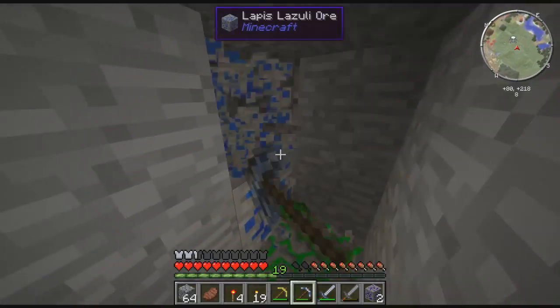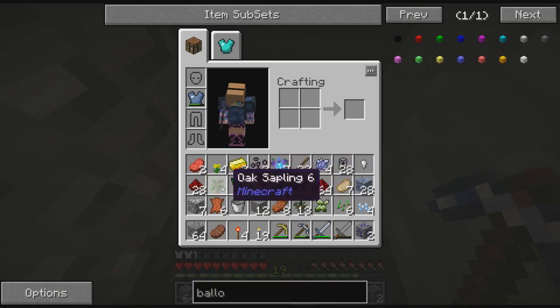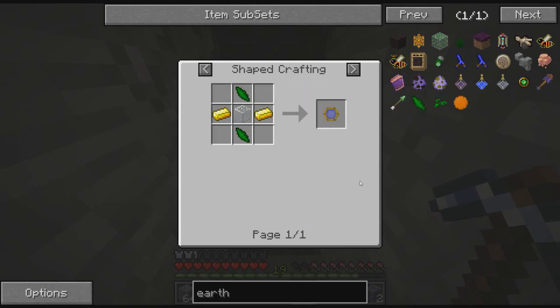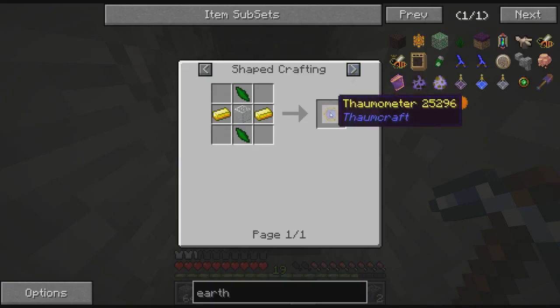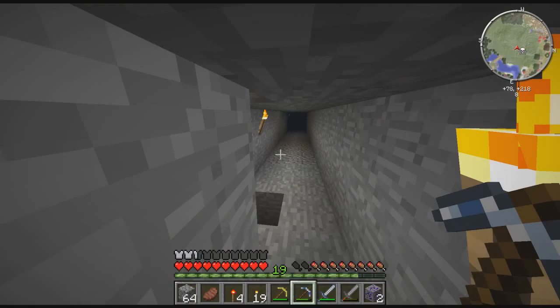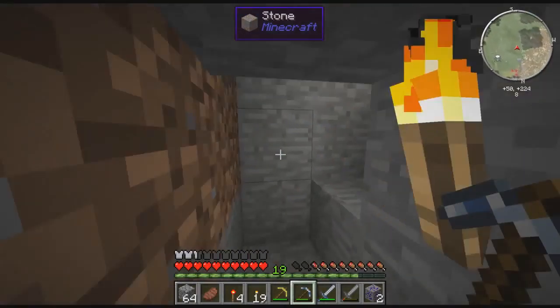Oh yeah, and by the way, if you find something you don't know what it is, you can search it and right-click on it. Yeah, you can make balloons — there they are. What do you need? All you need is leather and string, that's it. Just leather and string. One leather, one string. And we gotta get some grey dye so we can make black or grey ones. But yeah, it's just string and leather, incredibly easy.